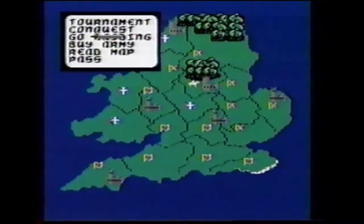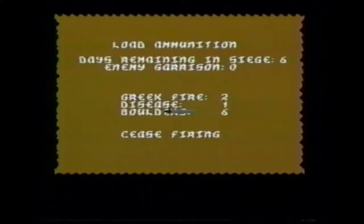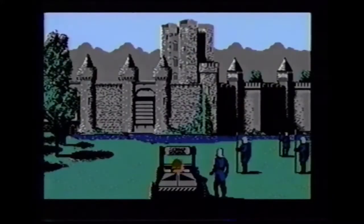There are two ways to attack a castle. A siege means you're trying to take it over completely. A raid means sending a soldier into the castle to steal its gold. Check the load ammunition screen before starting a siege — you may discover that no one's guarding the enemy fort. Fire off your ammunition and the castle will be yours.